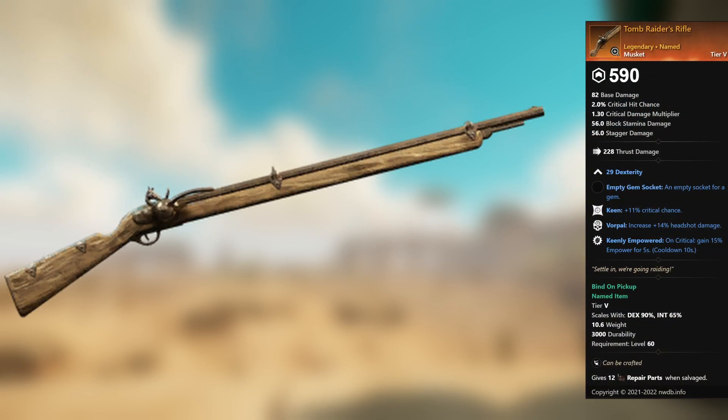Tomb Raider's Rifle — legendary unnamed musket. 29 Dexterity, empty gem socket. Keen: plus 11 percent critical chance. Vorpal: plus 14 percent headshot damage. Keenly Empowered: on critical, gain 15 percent empower for 5 seconds.